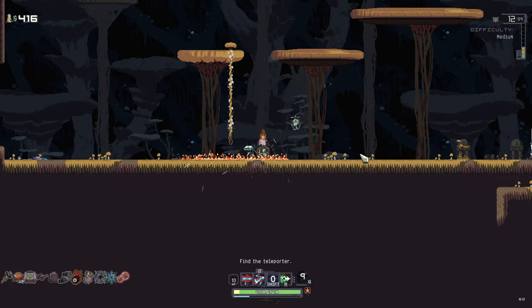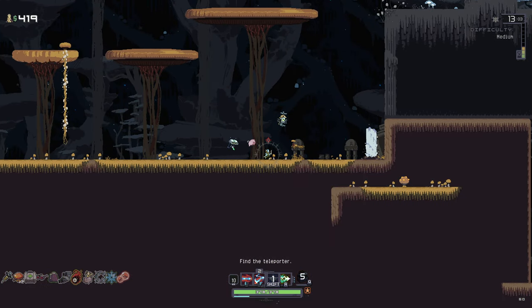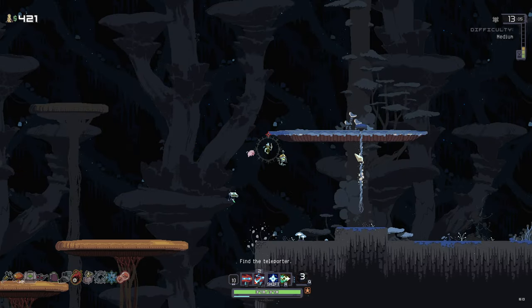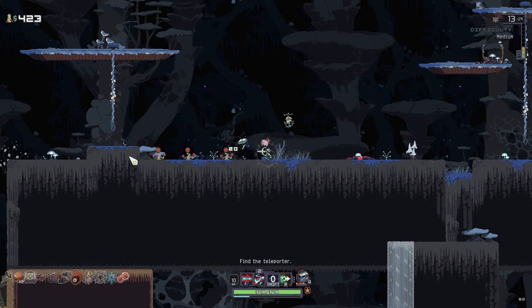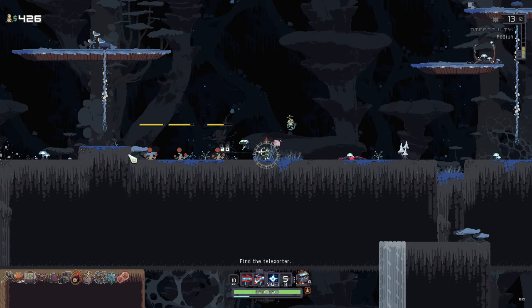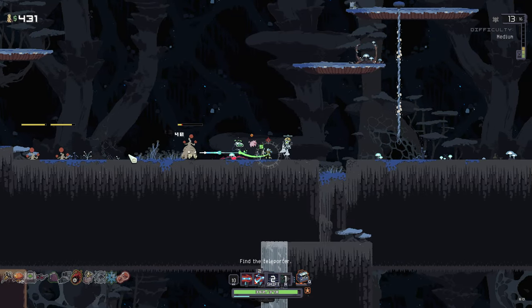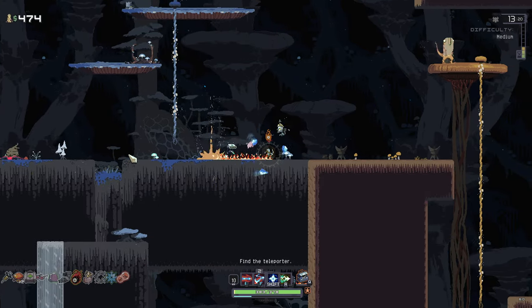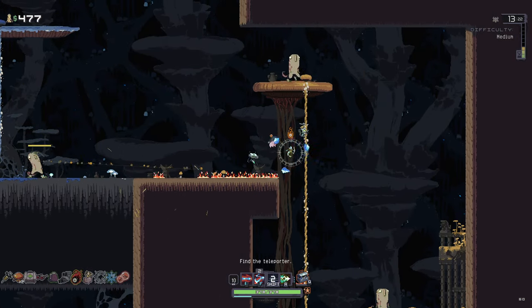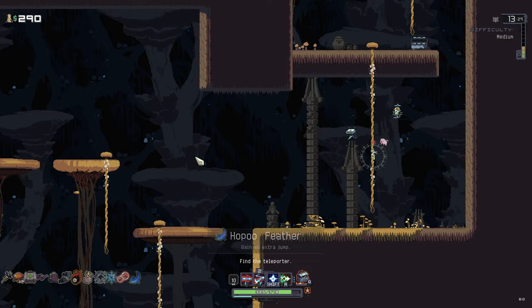I don't know if your first run is always easier on purpose or not, but our fast run's going good. Just need to figure out where more chests are. What the hell are these things? They seem very, very tanky. They're like, trapped — if you walk past them, they trigger. Right, let's just ignore enemies for a bit now. Big chest — extra jump! That is very valuable.